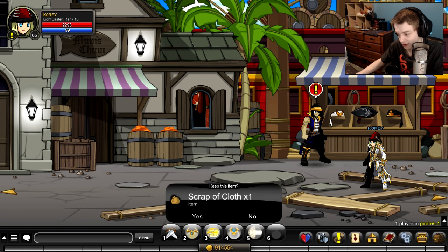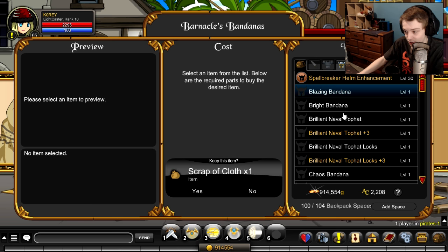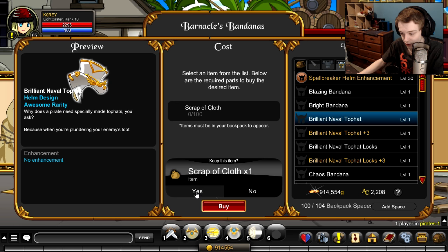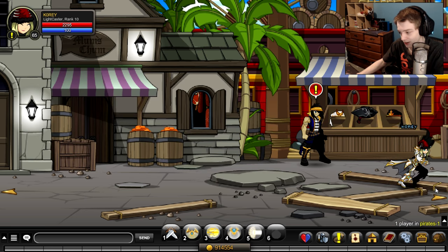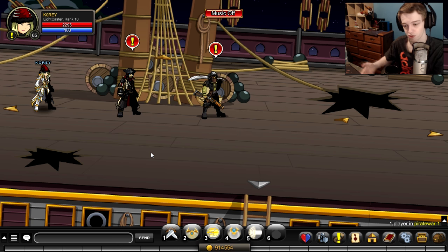If you're looking for a helmet that goes well with the class armor, go to slash join Pirates. Go to the left one room, talk to the NPC, and go to his bandana shop. He has the Brilliant Naval Top Hat or the Bright Bandana. There's also a Locks version of the top hat for 100 Scraps of Cloth. To get scraps of cloth, join Pirate War, go one room over to the left, and farm those guys — they drop the scraps at around a 30% drop rate.